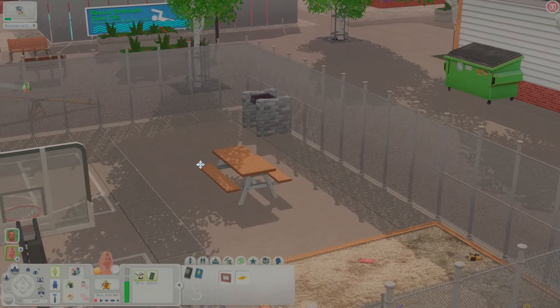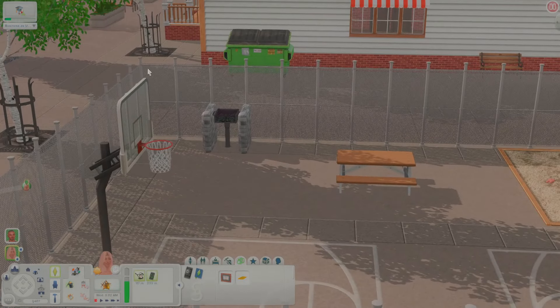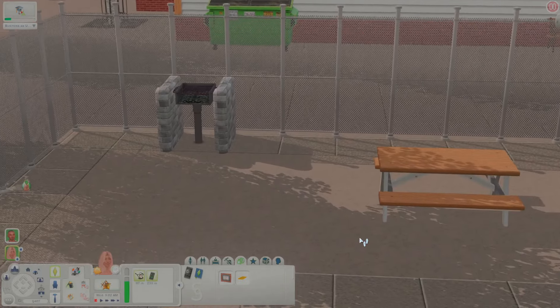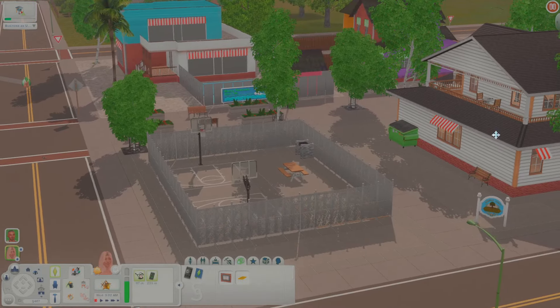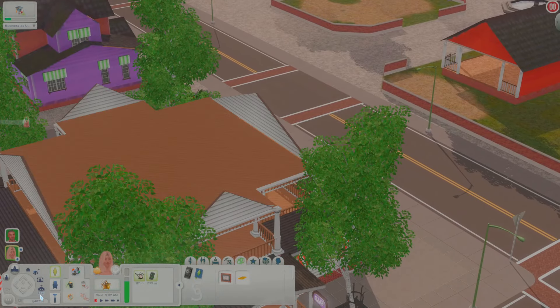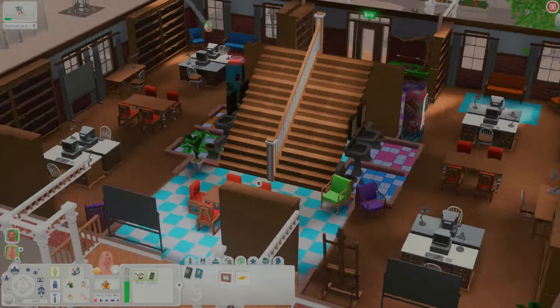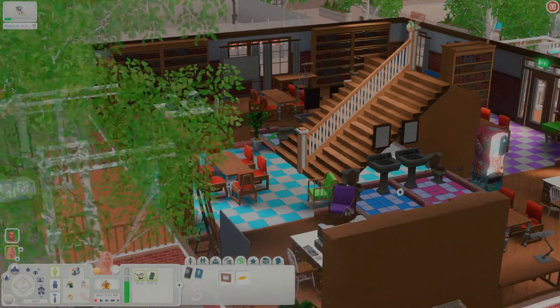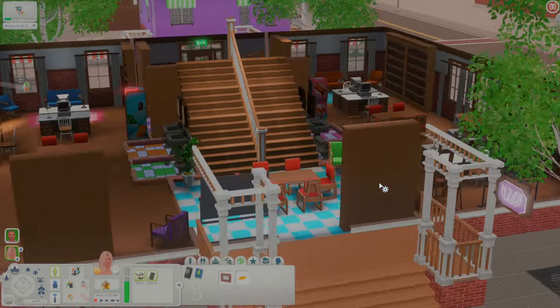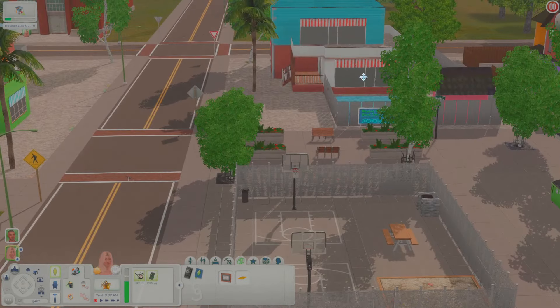A basketball court — this is so freaking cool and it's interactive, so you can practice dunking. I've never had this in my game before ever. This looks super cool — I might have my sim come here and practice some hoops later. That is so cute. And then I guess this is the library right next door.